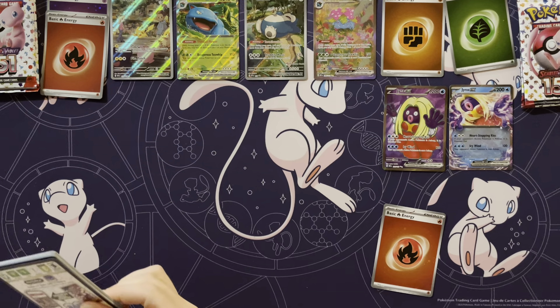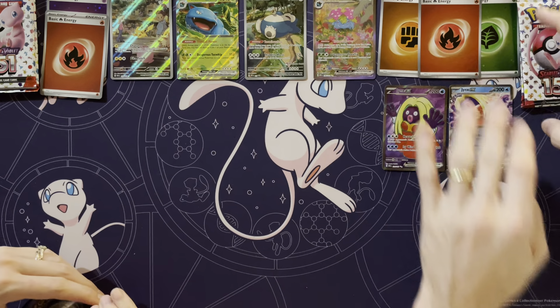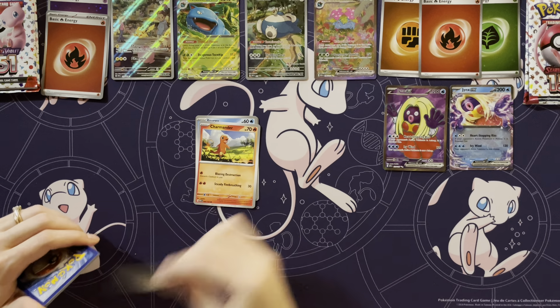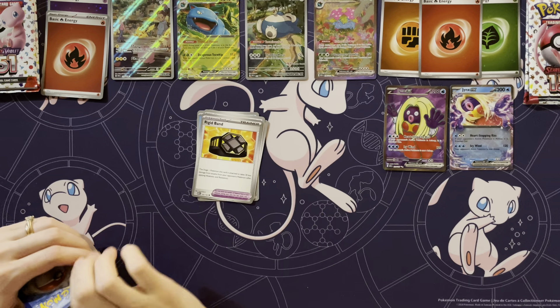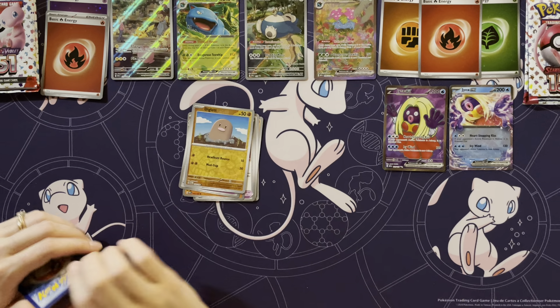I'm going with the rainbow — it's just, they ate up another spot. The other thing is, when you had the Vs and the VMAX, that took up two spots in a set. Not only did you have to get the V, you had to get the VMAX that went with it. This time, you're just getting the EX.